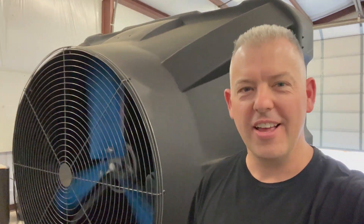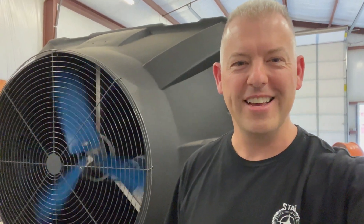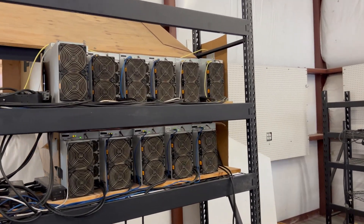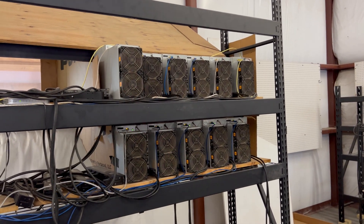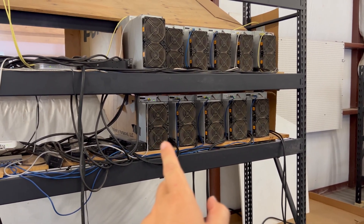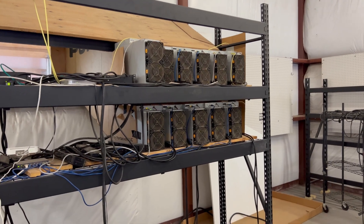Then my shop. This is an evaporative cooler — a huge unit that does 22,000 cubic feet per minute. It cost me nearly $5,000 but in Texas it's so hot you need something like this to keep your miners cool. It's cooling the 11 ASICs: four Bitcoin miners, an HS3 for Handshake, an E9 Pro for Ethereum Classic, two D9s for Dash, two KA3s for Kadena, and a K7 for CKB for Nervos. The four Bitcoin machines are solo mining trying to hit a block.